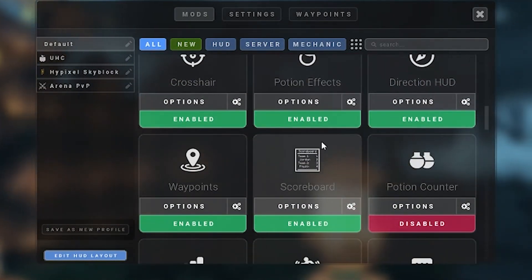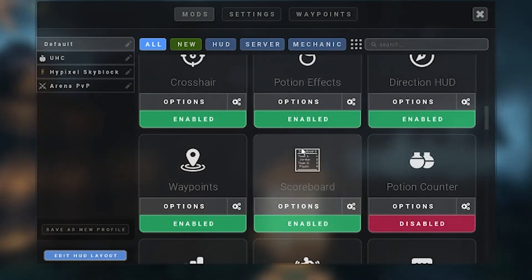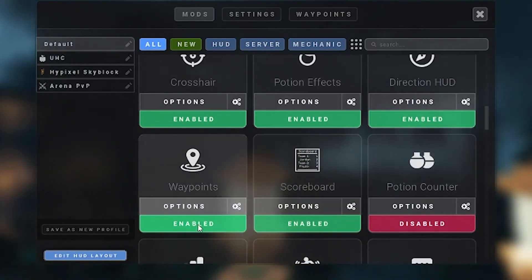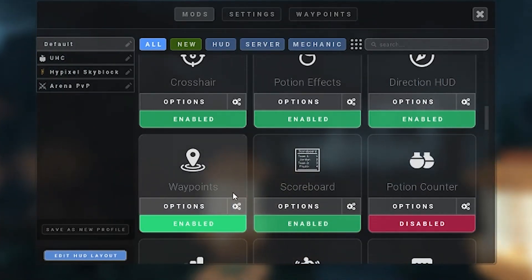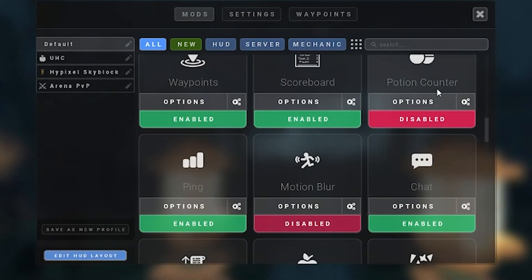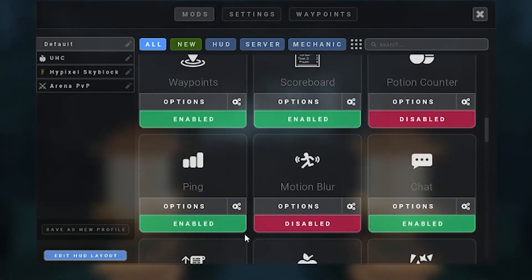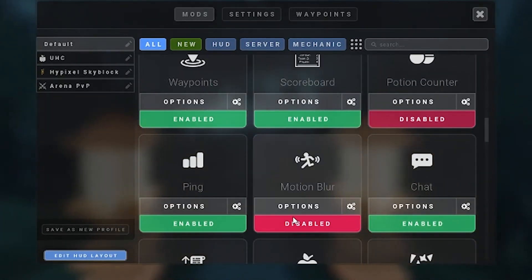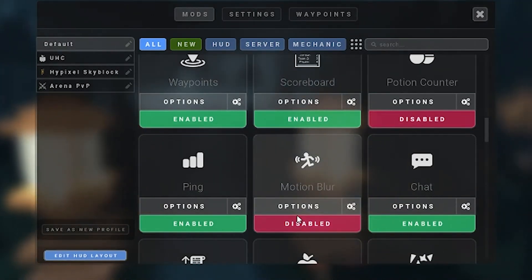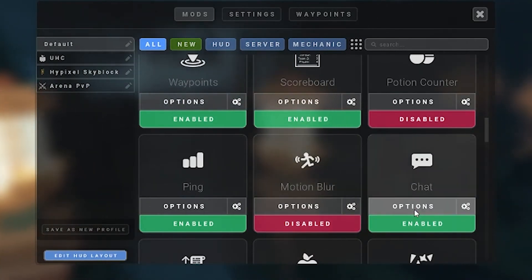Scoreboard I would turn on — it shows whose bed is destroyed if you're playing Hypixel, and if you're playing normally this doesn't do much. Waypoints don't really matter, you can have them on or off. Potion counter I would have off. Ping I would have on just so you know how good your internet connection is or why it's lagging. Motion blur I would turn off because it really does not help your game — it takes FPS and increases input delay.